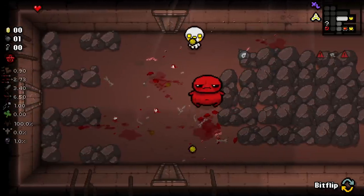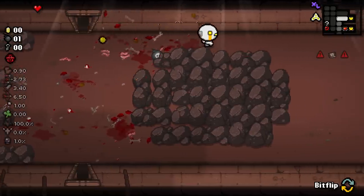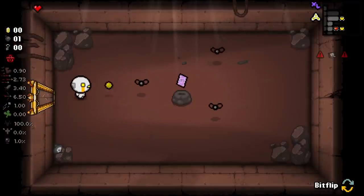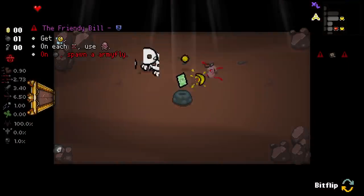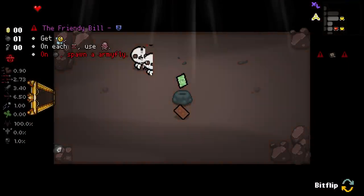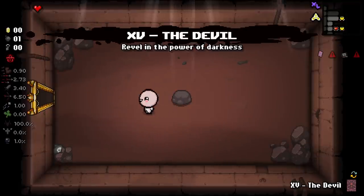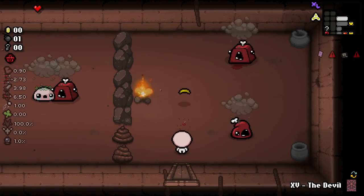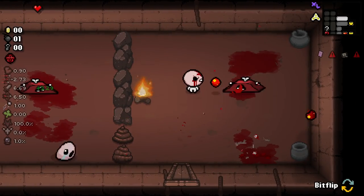I do wonder what the 'on next floor spawn Loki' is going to mean. Is that just going to be the Loki boss in the spawn room? Because if that's the case, that's going to be rather treacherous. There's a $3 Bill here. So we could take $3 Bill if we wanted, or we could take the Friendly Ball. Honestly, we're going to take $3 Bill here, because the Friendly Ball just doesn't seem that good. $3 Bill is going to be pretty useful for us.